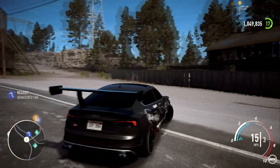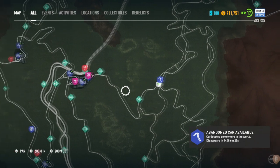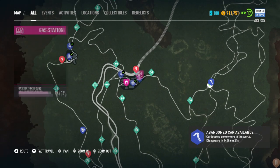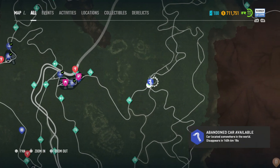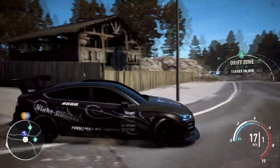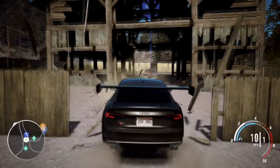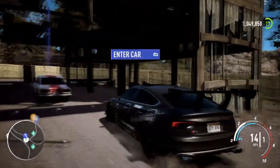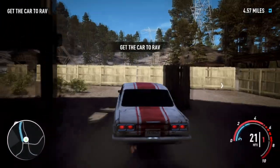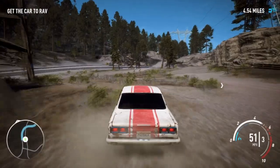The abandoned car is just over here to the west on the map. You may have a garage nearby so you can fast travel, or there's a petrol station right there — just set a waypoint and drive. It's not far really. The car is in this shed — there's no actual entrance I can see. And it is... this is the Skyline 2000!